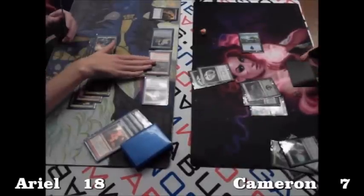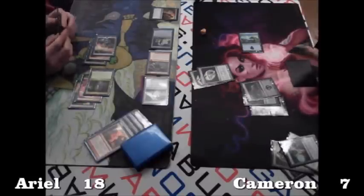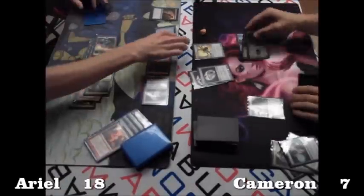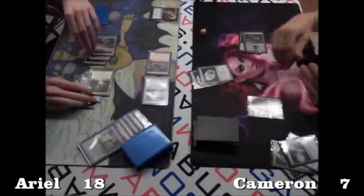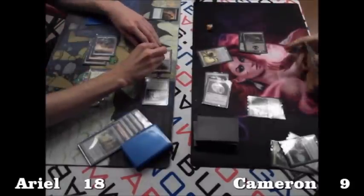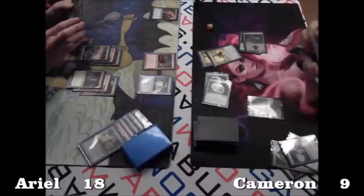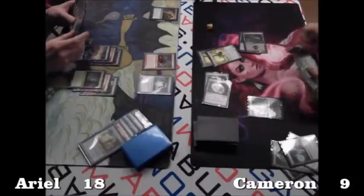Looks like Cameron played Ponder but was not happy with it, so he decides to shuffle up. Not quite sure what he's looking for — he really needs something. He could have a Black Sun's Zenith; that would clear the board, provided it resolves. He is looking at some blue mana on the other side. Contagion Clasp kills the Solemn, so Ariel at least gets to draw a card. The second Clasp puts a minus one minus one counter on the Thundermaw Hellkite, making it a 3/3, and Cameron gains two life from the Talismans, up to nine. Still looks like Ariel is in pretty good position — those Contagion Clasps are going to take a lot of work to kill it, even with two of them.